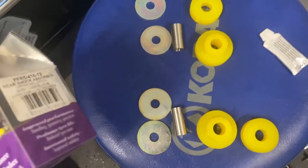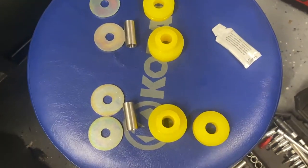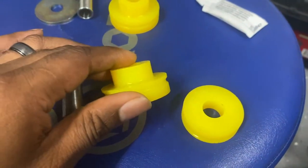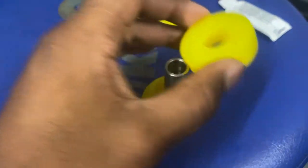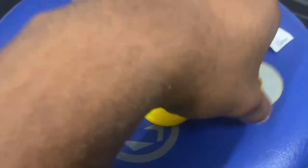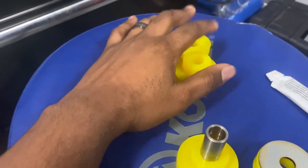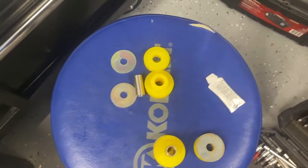So this is everything out of the pocket. The weirdest thing is it says 'black series' on the box but these are the yellow ones — either way, I'm just going to install them. This is all that's included: on top, this is the bottom, the shaft that goes through, and then it stacks like so. I just gotta grease up the shaft so they don't make noise. There are two sets — one for the driver side, one for the passenger side. Simple enough, putting them in now.